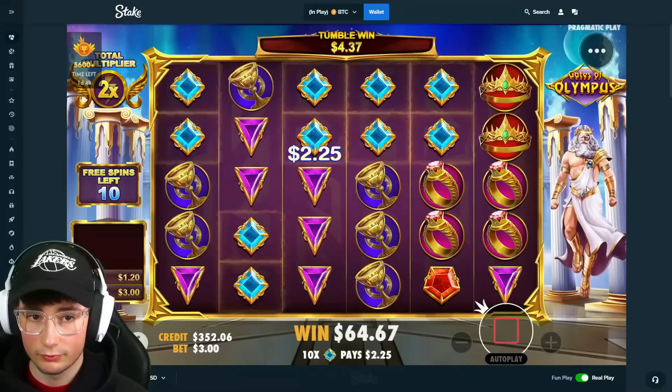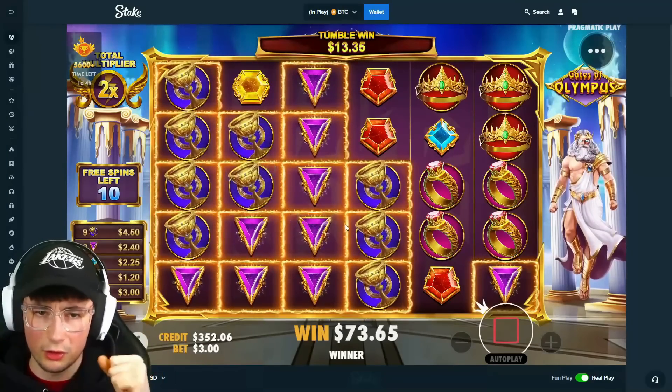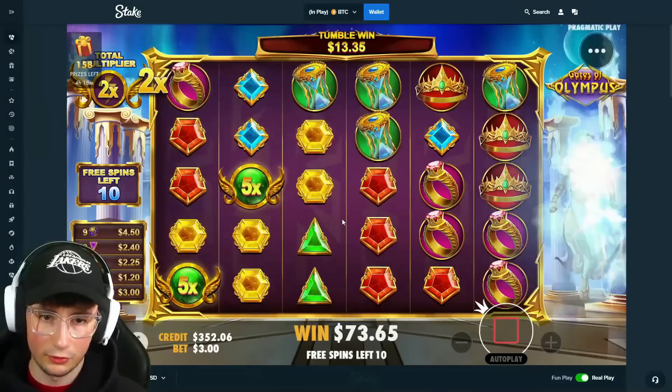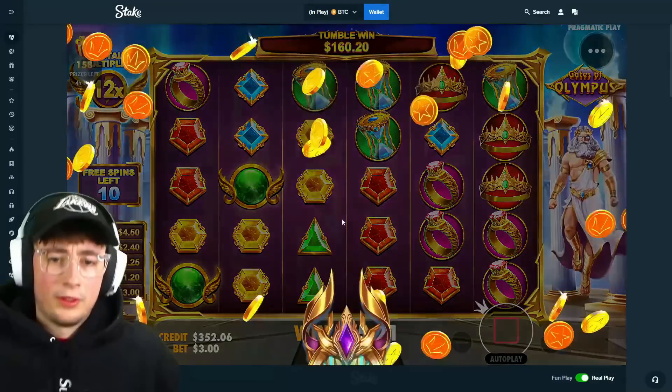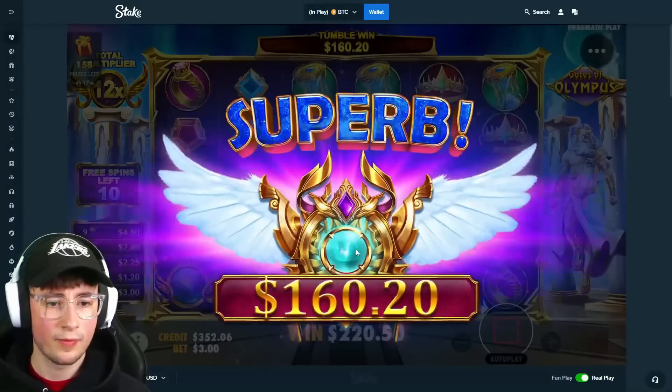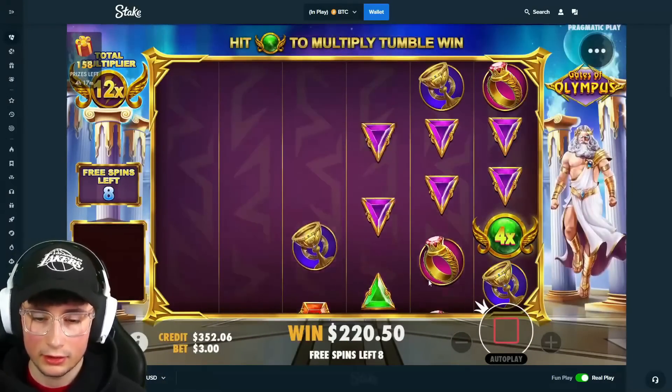Maybe now, Zeus — come on, bro, raise your arm. We got such a good board. Thank you, that's really nice. Two 5x's — that's basically a blue multi, 10x overall there. Really good setup, 10 spins with this. Let's keep it going now.